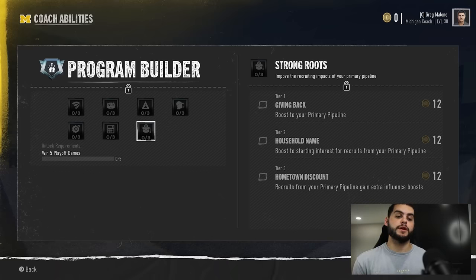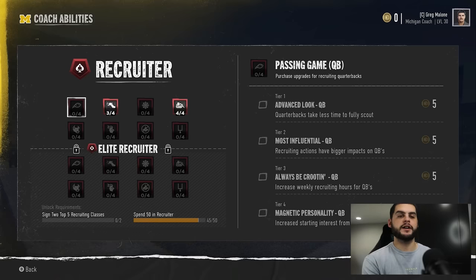The next one I like is Hometown Discount: recruits from your primary pipeline gain an extra influence boost. When you look at the recommended list, most high-interest players probably come from your primary pipeline. This means every hard sell, soft sell, sway, and visit gives those players an even bigger boost. Securing your pipeline players first is critical — in some online leagues I've seen guys come into other pipelines and steal players. Getting these boosts almost guarantees you can always get your pipeline players and then focus on others.